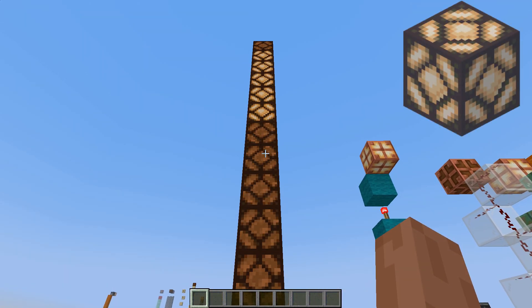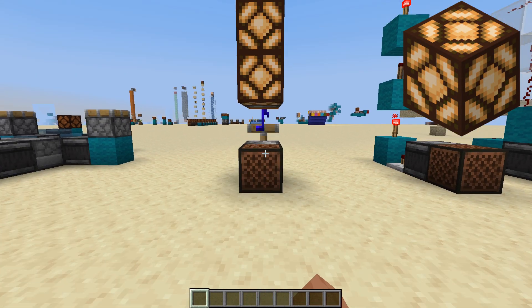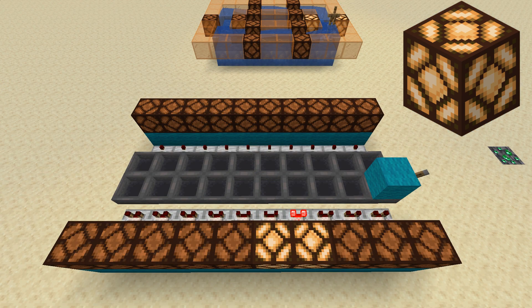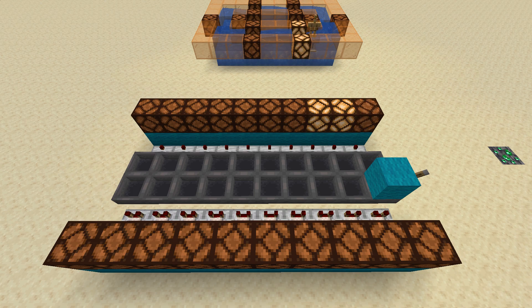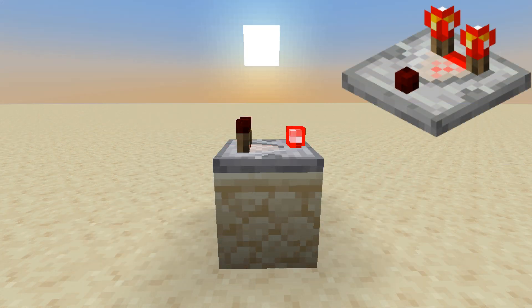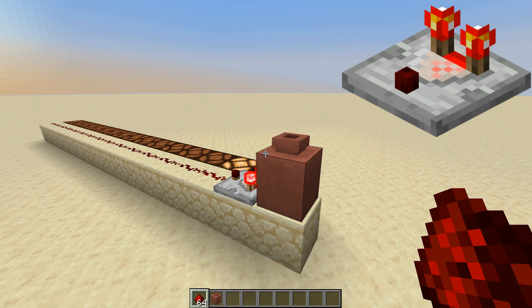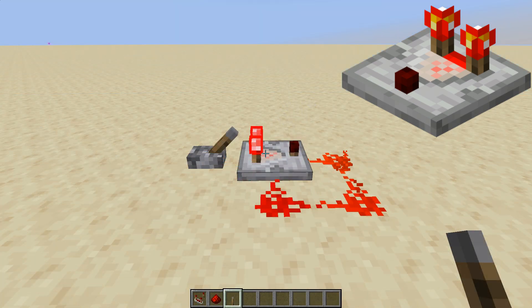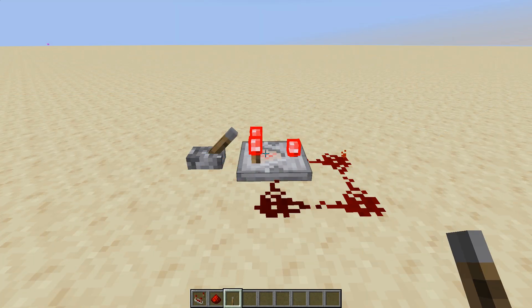Redstone lamp lights up when powered. It can be used for decoration or as a powerful component in circuits. Comparator measures signal strength and can read inventory contents. Comparators are so useful and complex that they definitely deserve a separate video.